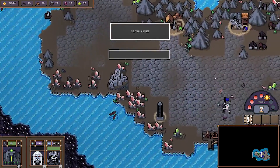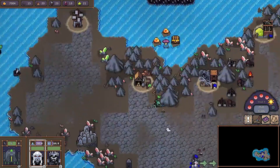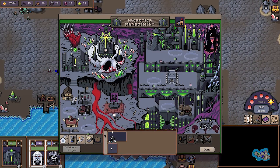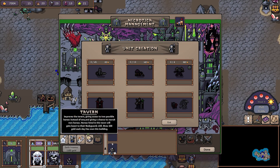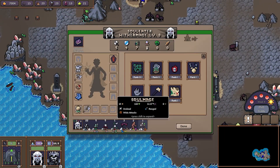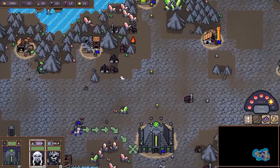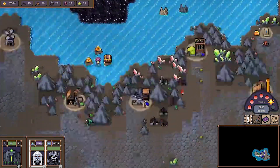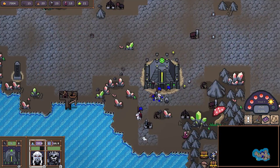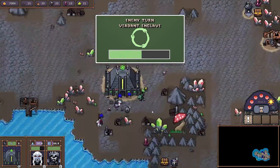Oh hey, look — enemies! They're joining the party. That's now impossible difficulty for you. Our enemy is attacking us — this might actually be close to the end. They're going around just claiming everything. Yep, they're showing the fight — we're going to defend.